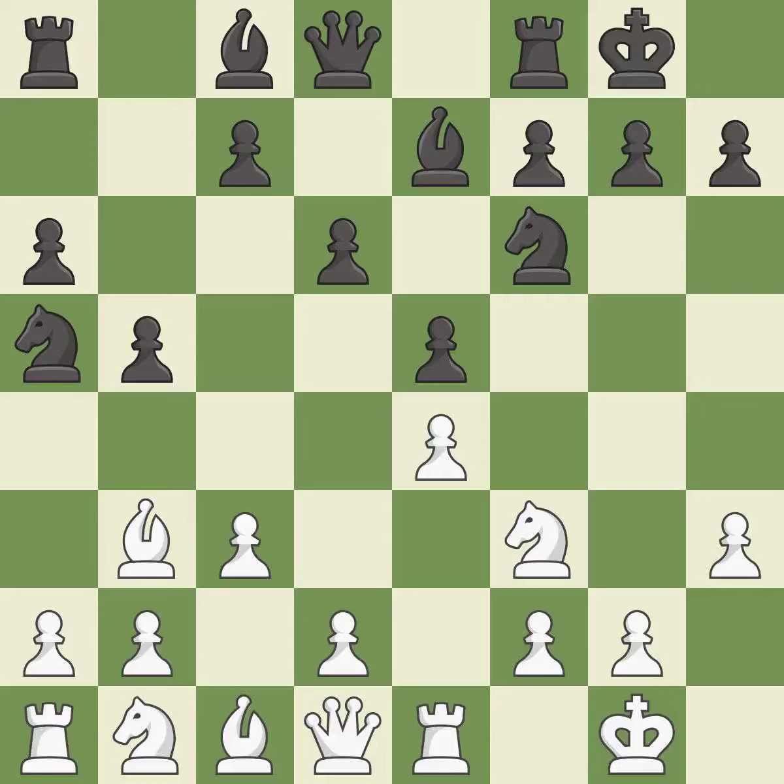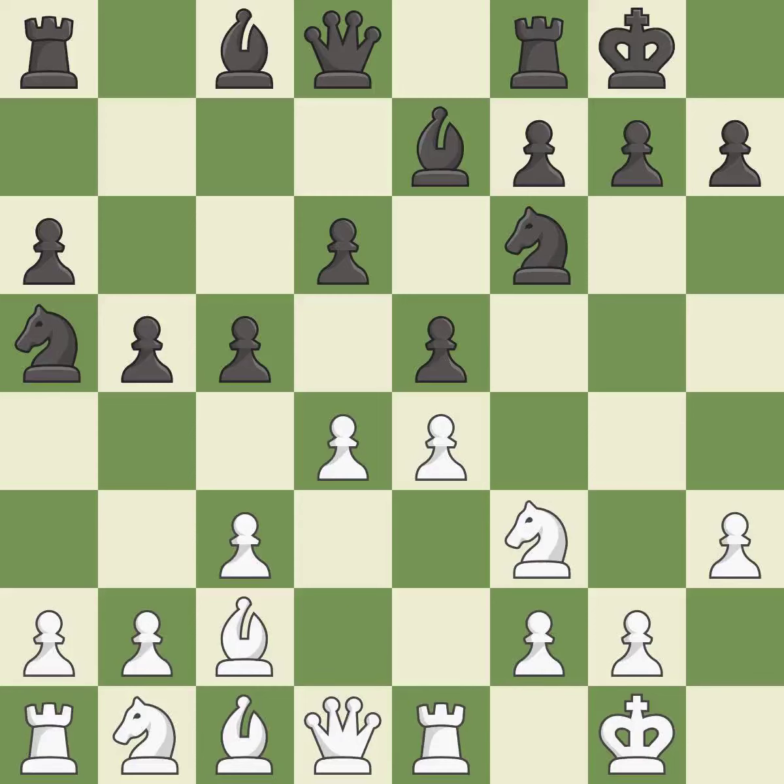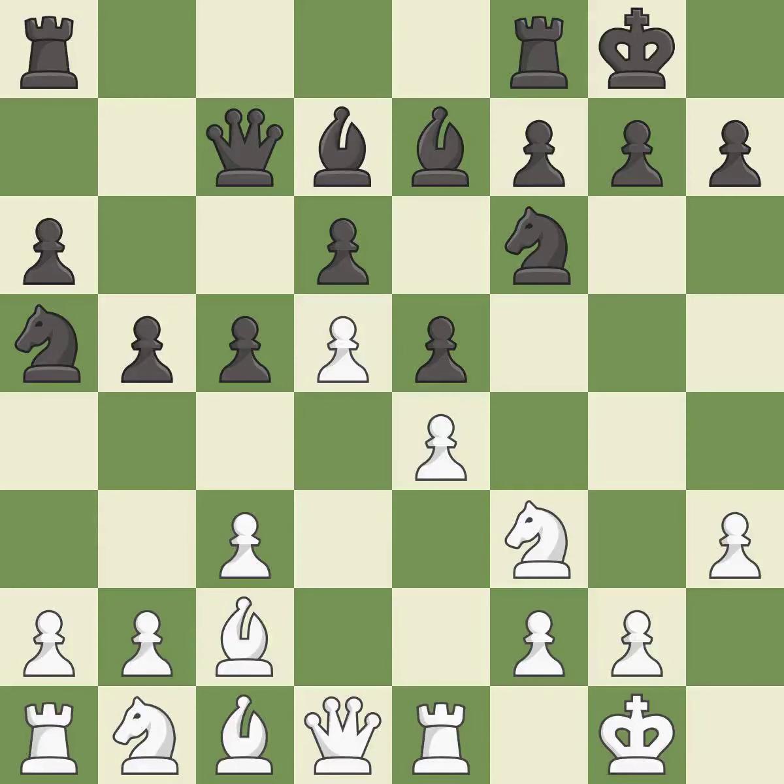Na5 attacks the bishop on b3 and allows the c-pawn to move forward. Bc2 retreats the bishop to a square where it supports the e4-pawn. c5 takes space in the center and controls the d4-square. d4 takes space in the center, attacks the e5 and c5-pawns, and allows the dark-squared bishop to develop. Qc7 develops the queen, protects the c5 and d6-pawns, and opens up the d8-square, connecting the rooks which helps them coordinate together in the future.